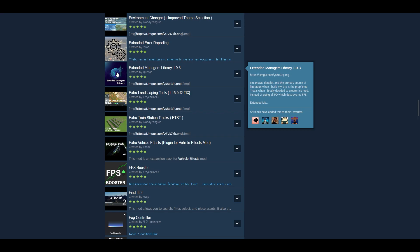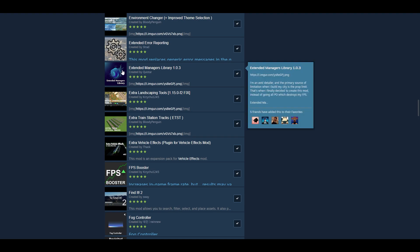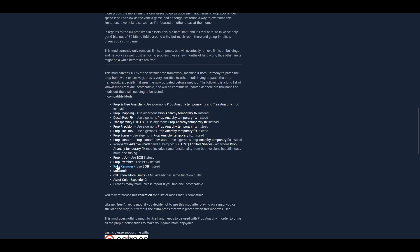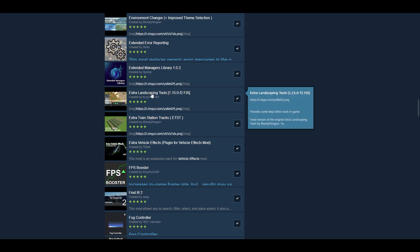Extended Managers Library is important for a bunch of mods within this list as a dependency for all of the new anarchy mods and other things. It's a unifying thing for all of these mods — it shows the new ones, temporary fixes, and so forth. Prop Painter and things like that. Read the descriptions every single time.